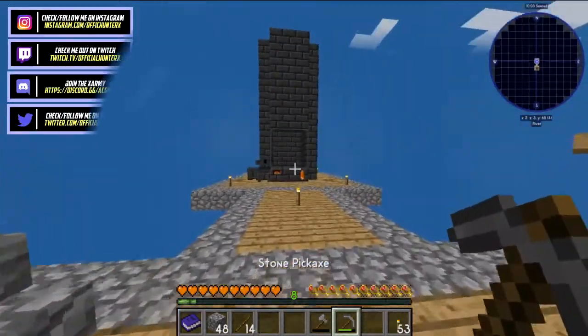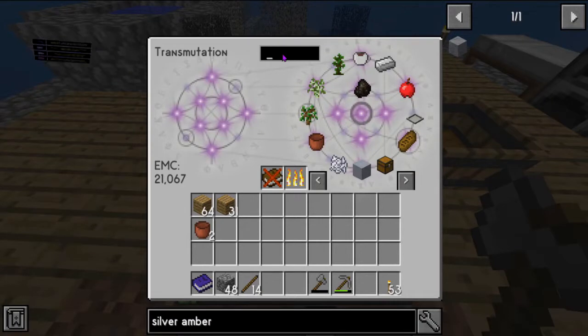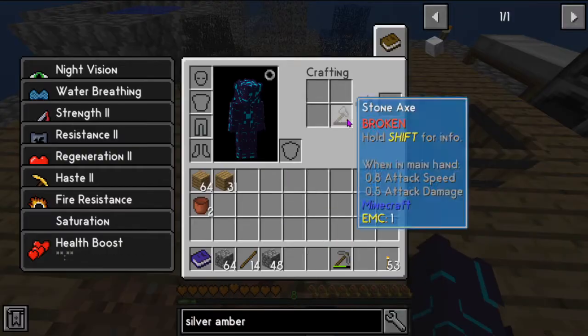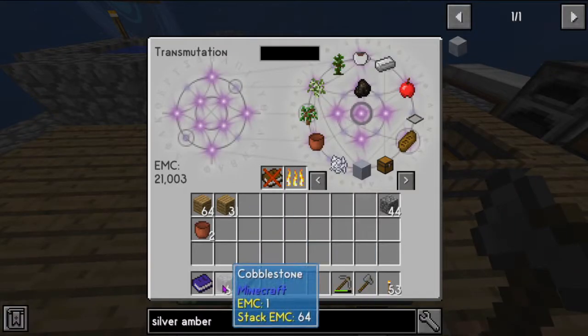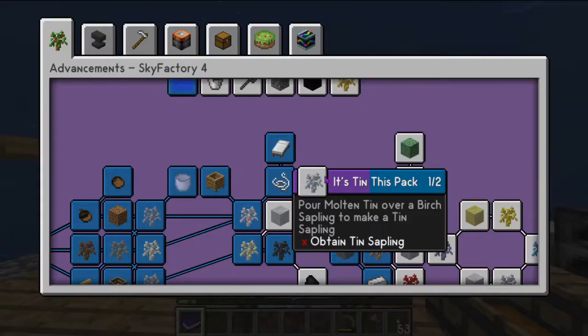All right guys, we're going to be working towards getting the diamond saplings — I'm actually pretty excited for this. It is going to take a little bit of work but we can get there. So let's go ahead and repair our axe because that's super important.